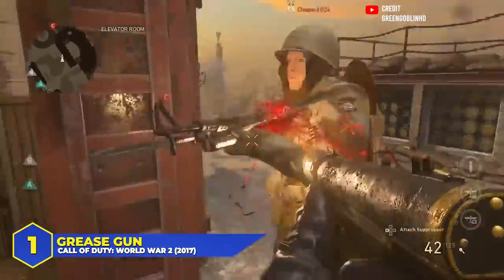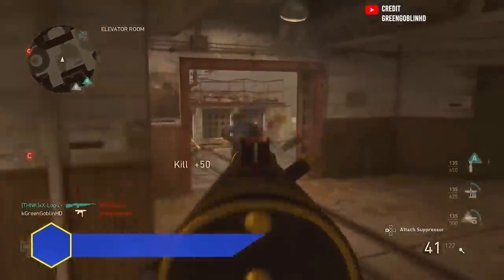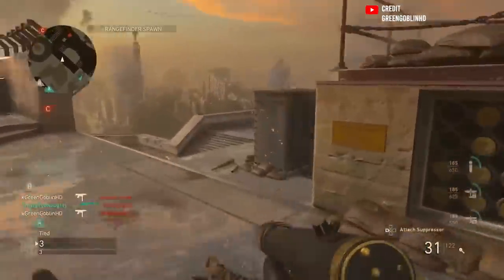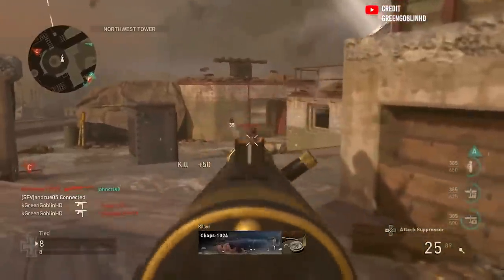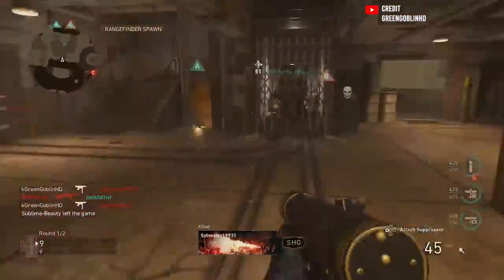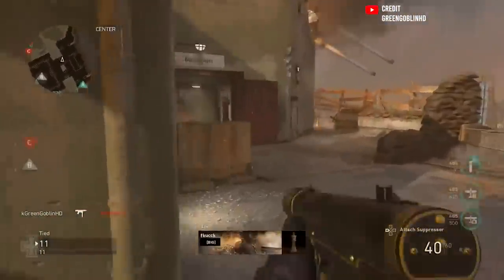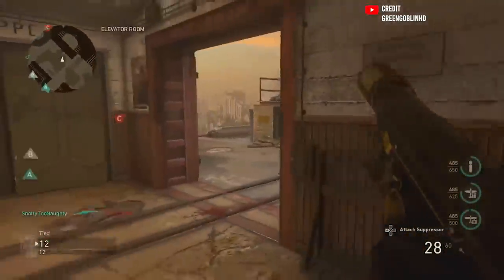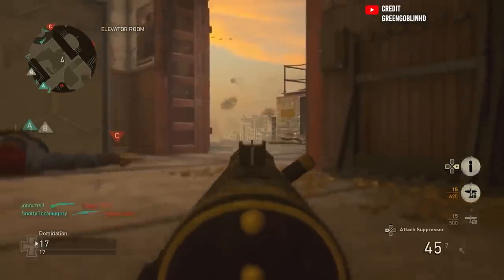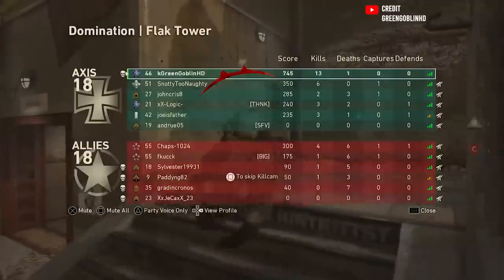At number 1, the most underrated SMG you probably never used: the Grease Gun in CoD World War 2. It was popular early on as the first SMG you unlocked, but once people found better weapons they forgot about it. It had a very low fire rate, but the damage was through the roof — it kept up with even the fastest-killing guns as long as you stayed in close quarters, and it actually had deceptively good range for mid-to-long range fights too. If you stuck with the Grease Gun, you know how good it truly was.